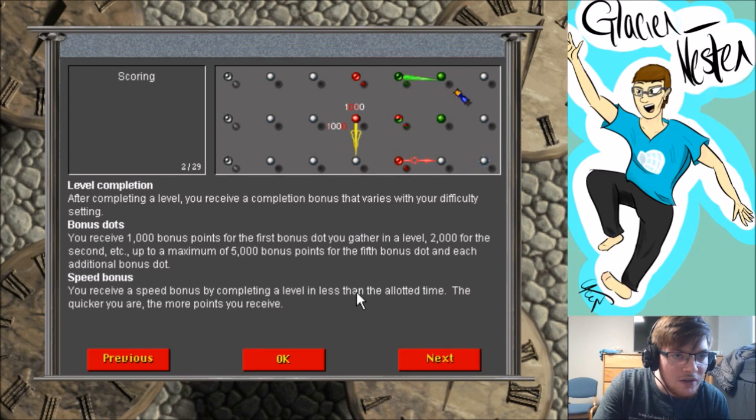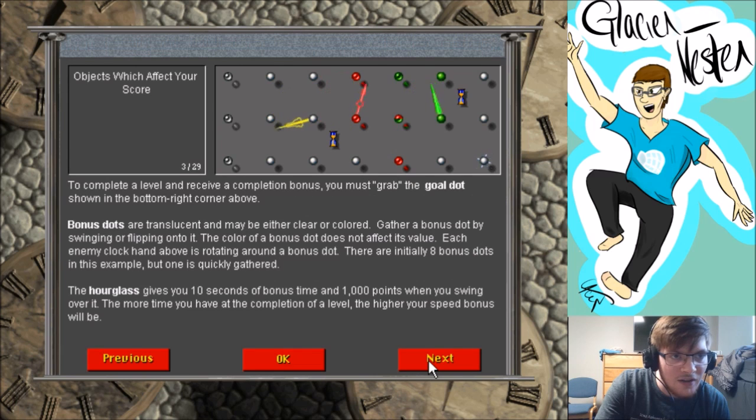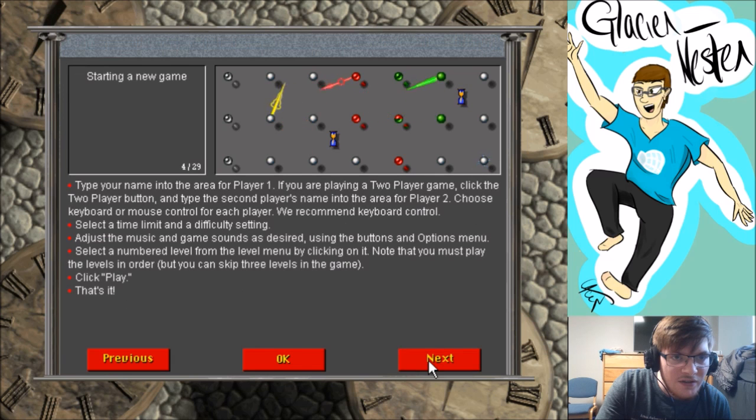When you complete a level you get a bonus — a thousand points for the bonus dot. You get a speed bonus for doing it in the right amount of time. The hourglass gives you extra time. Select the time limit and difficulty setting, and adjust the music and game sounds as desired.